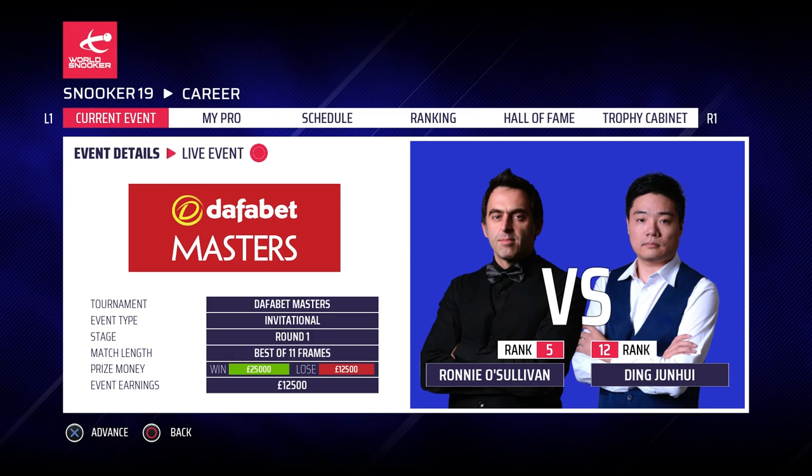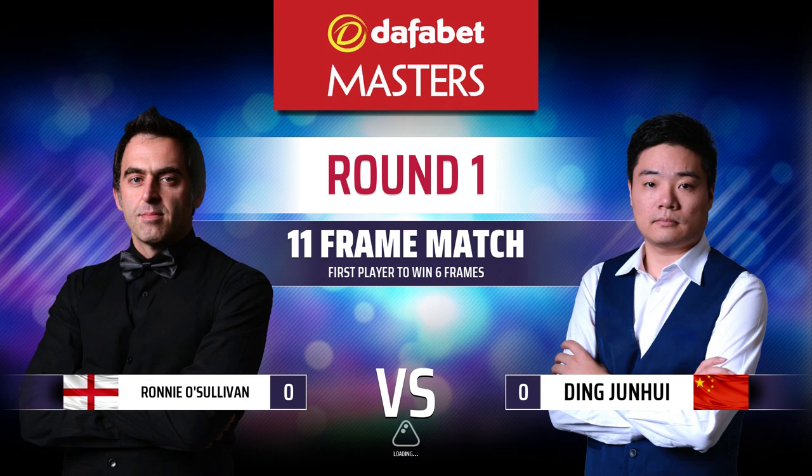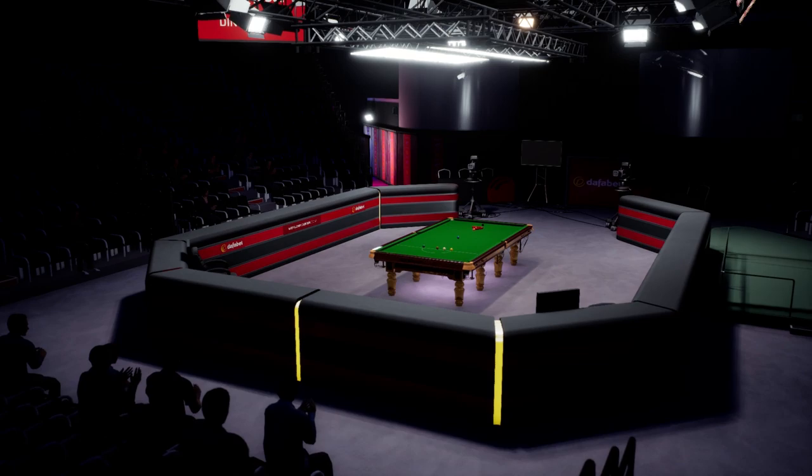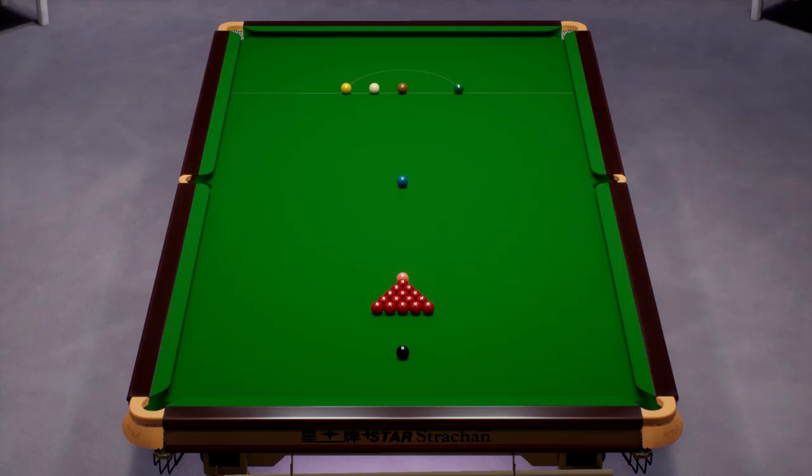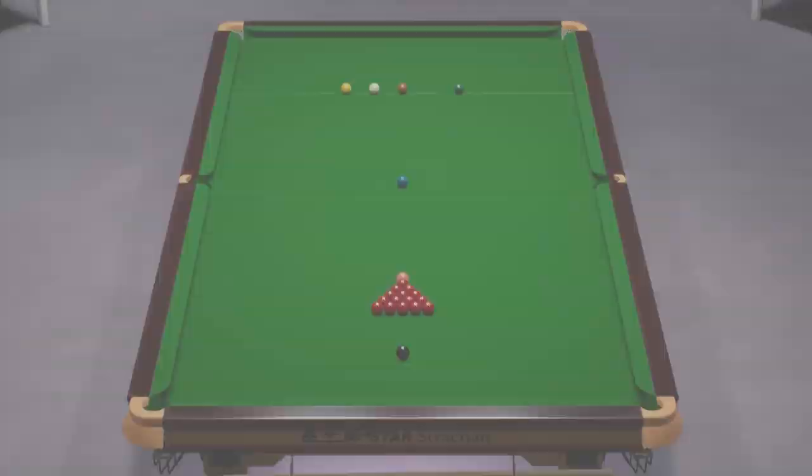It's Ding Junhui — the first time we've taken him on in the series, over a best of 11. Round of 16, best of 11. Ding Junhui, 2011 champion of course, and a man we've not seen a lot of in the later stages of tournaments in this series. Hello from London and the first round of snooker's most celebrated invitation event — the Masters. A high prestige event for the top 16 players in the world.